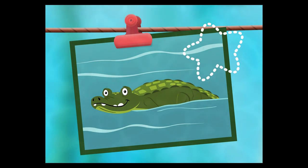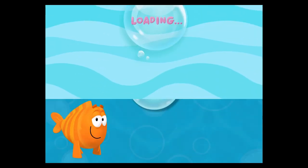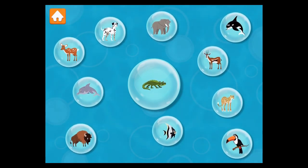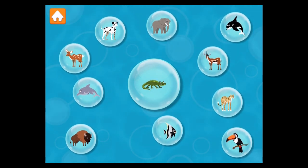Alligator! Swim-sational! Let's dive into our alligator school day! Lots of animals are different, but animals can be alike too. Let's think about it! This snappy animal is an alligator! Alligators walk on four legs! Do you see other animals that have four legs? Drag them into the big bubble in the middle!